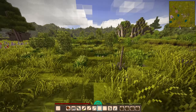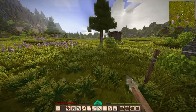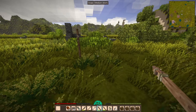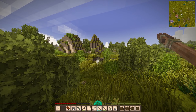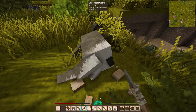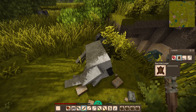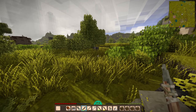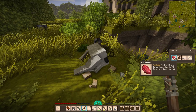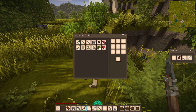Oh no, I got hit! Lost him — that big one attacked me and ran off. I have to figure out how to heal; I actually don't know how to heal. That was large red meat. I'll get rid of the red currant bushes and just take the meat.